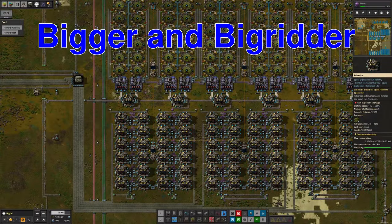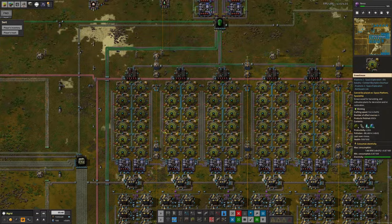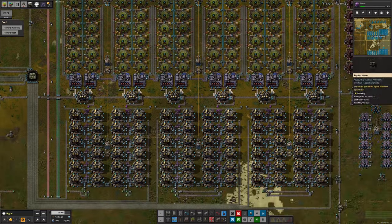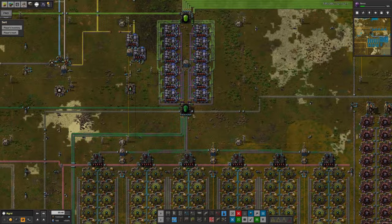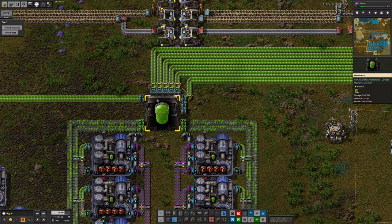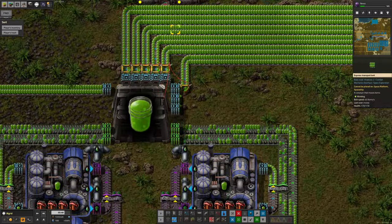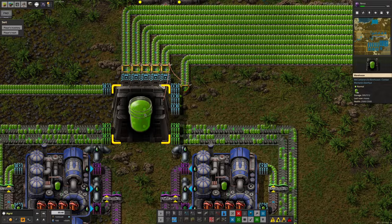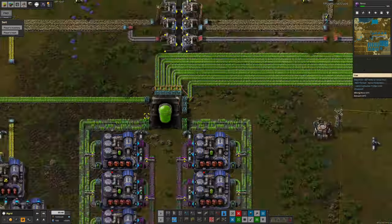BigGrid is the planet where all the Vitamelange comes from. Mark's got this big system set up here, churning through all of the Vitamelange imports, crushing it down and processing it through. In this case it's kicking out lots of Vitamelange extract, and the amount in this warehouse seems to be holding pretty steady, which is a good sign.